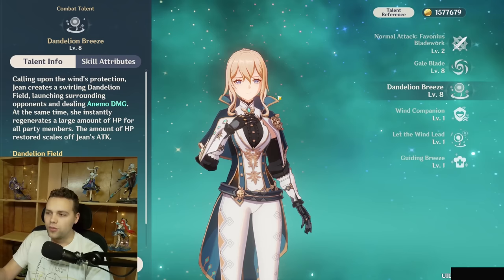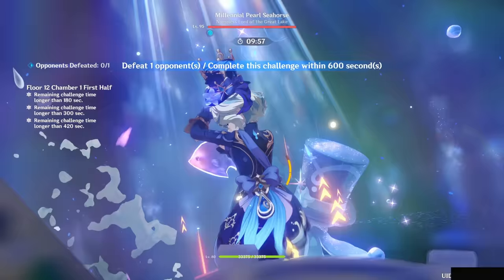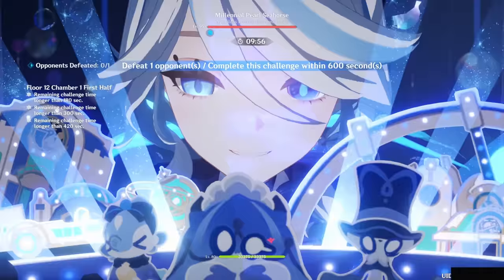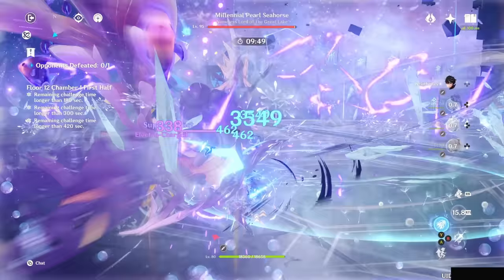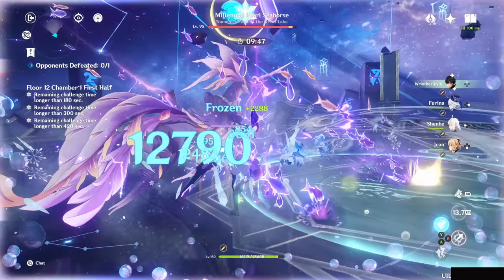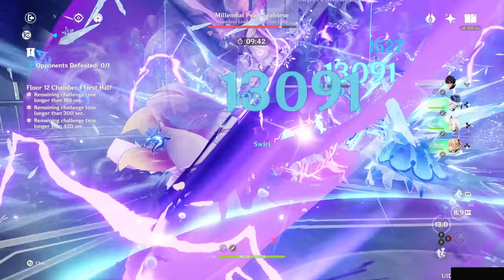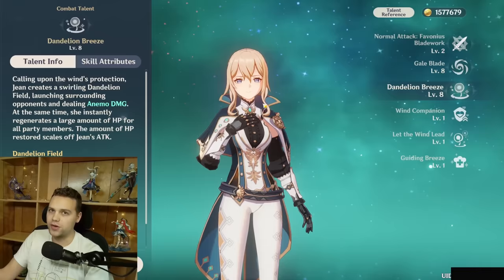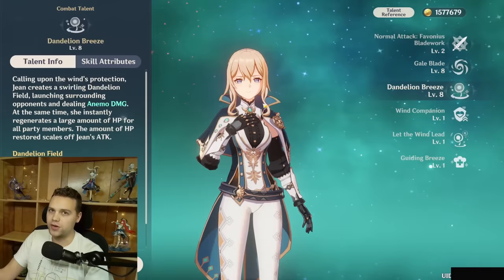Jean's burst also provides a field that your on-field character can heal up in, which is very useful since your on-fielder is often taking damage while attacking. It does have some downsides — it's almost anti-grouping. If lightweight enemies come to the edge, they'll get pushed out of it, dealing pretty anti-synergistically with the usual Anemo goal of grouping enemies. Thus, she's generally better used in single-target scenarios or places where grouping doesn't matter as much.